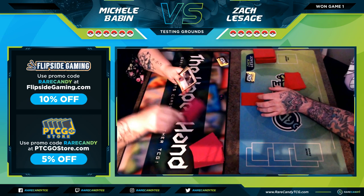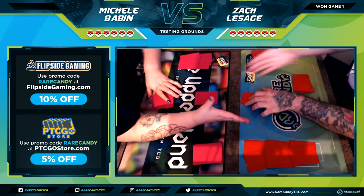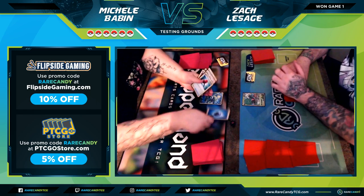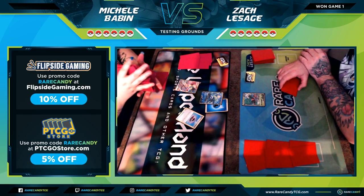By the way, if you're watching this and you don't have Rebel Clash cards and don't want to print proxies, you can play on PTCGO. Head to PTCGOstore.com, plug in code 'Rare Candy' and save 5% off your order. If you're one of our Patrons at patreon.com/RareCandyTCG, we have a special code there to save a little bit more, so be sure to check that out.